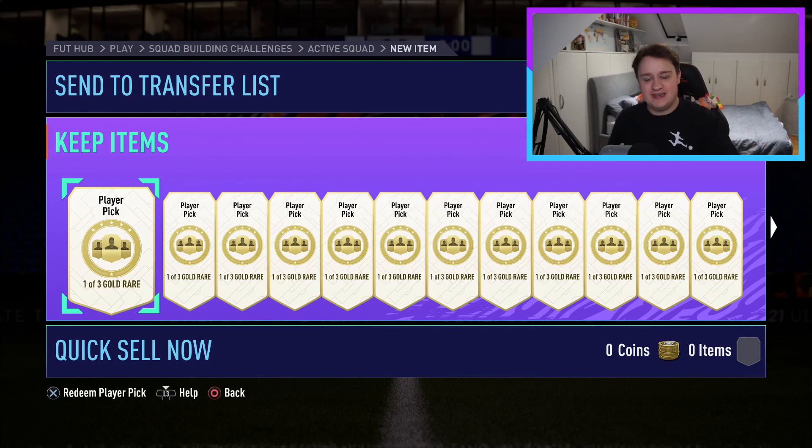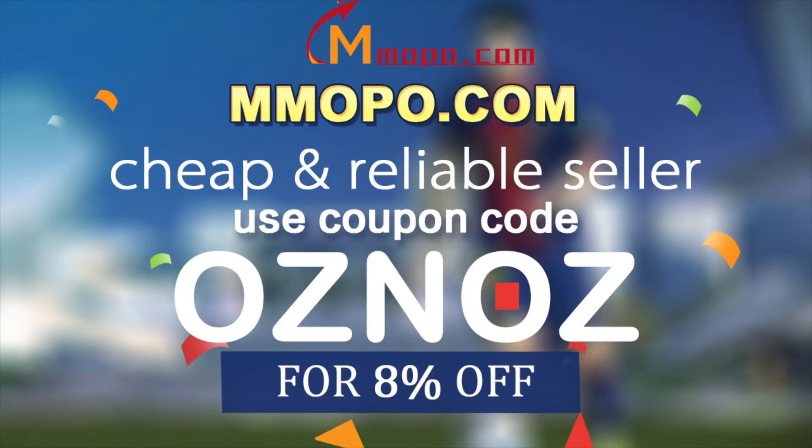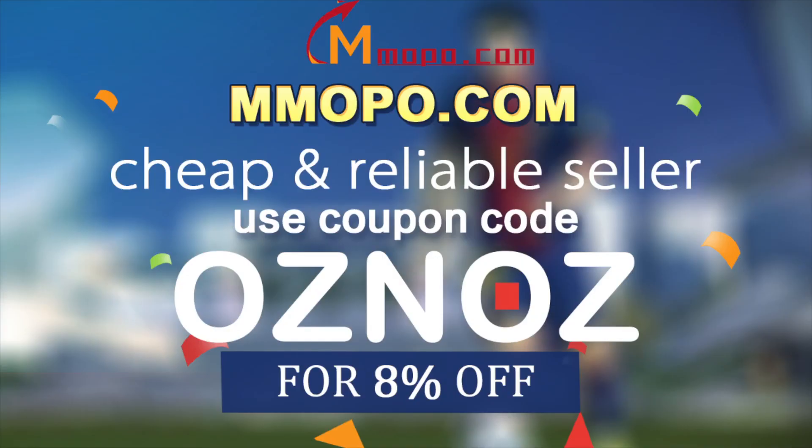Today we have 40 Gold Rare Player Picks. FIFA 21 is here. Don't waste your money on FIFA points. Go to mmopo.com and get cheap, fast and safe FIFA 21 coins. Use code OSNOZ to get 8% off your order. Link in the description.